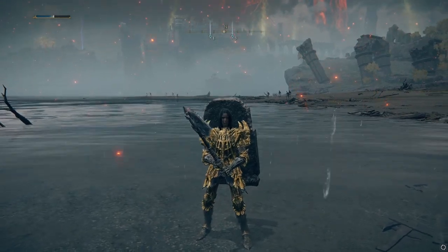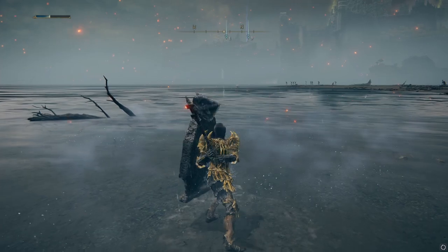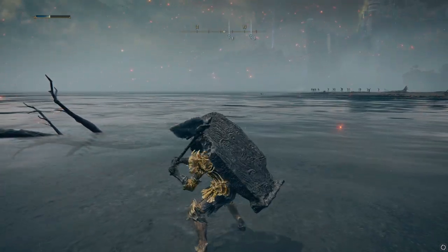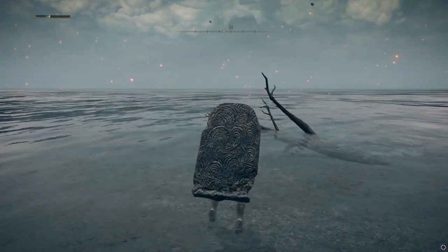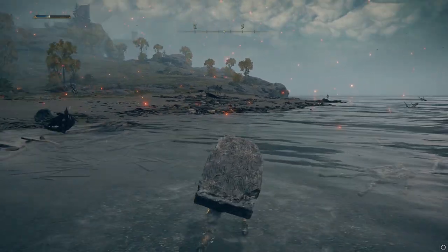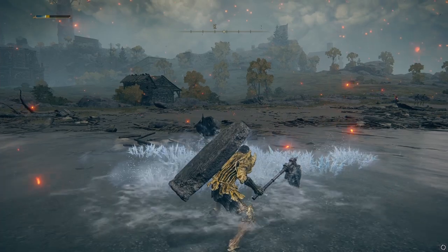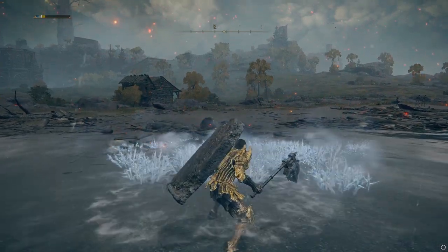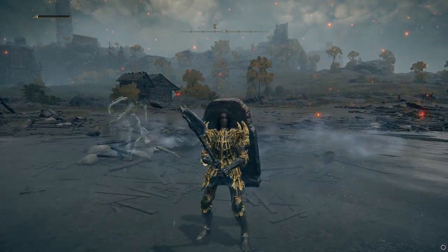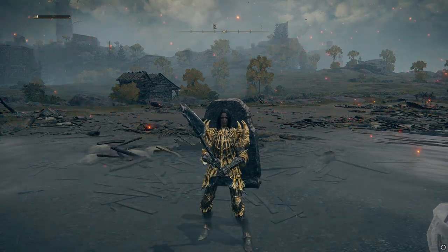That's why speedrunners use it — you can grab it right at the beginning of the game and it just does an absurd amount of damage. The normal attacks look like this, the heavy attacks look like this, jump attacks look like that, and heavy jump looks like that. So that's the Ice Rind Hatchet — low FP cost, high damage, extremely high DPS because you can just spam the stomp. It's probably the best early-game weapon in all of Elden Ring.